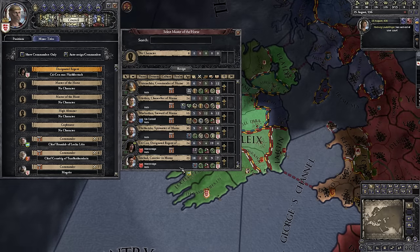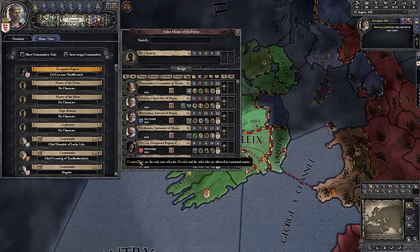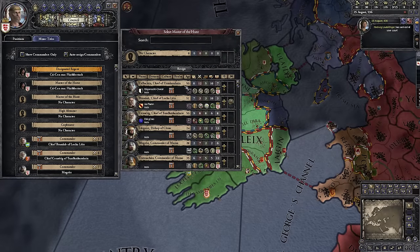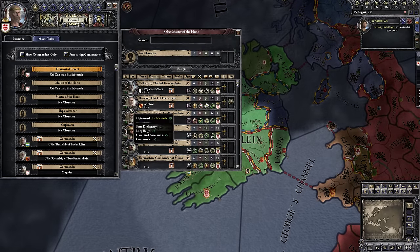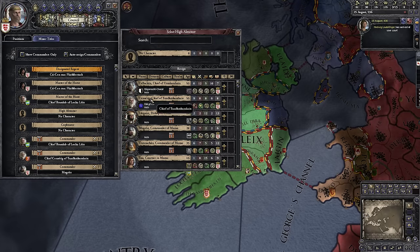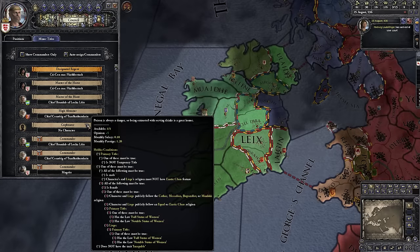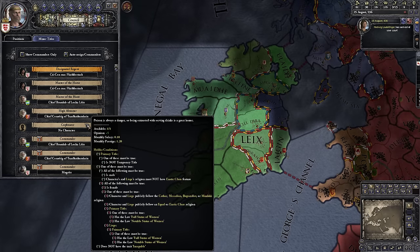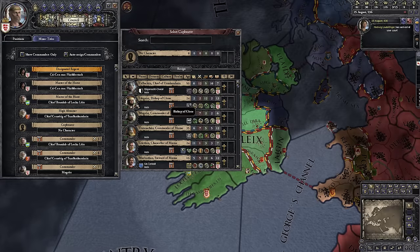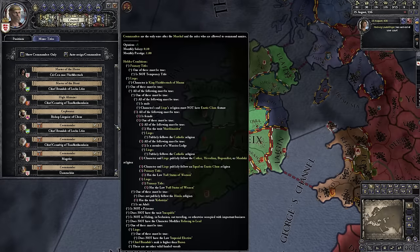We can click and choose anyone in our court for these titles. We might want to give them to vassals to keep them happy. I'm going to make Kouken our Master of the Horse, so he starts accruing money and prestige — when I die and start playing as my son, I'll have a bit of a kickstart. For Master of the Hunt, I'll give it to Brandub who only likes me 19, boosting him. For High Almoner, I'll give it to Senatig who also only likes me 19. For Cupbearer — entrusting someone with your drinks — I like to give that to someone who already likes me a lot, so the Bishop who likes me 77 and is content. Content people are much less likely to scheme against you.